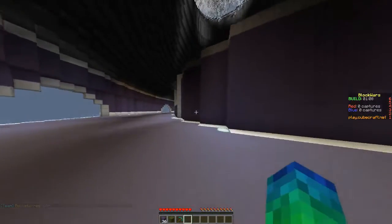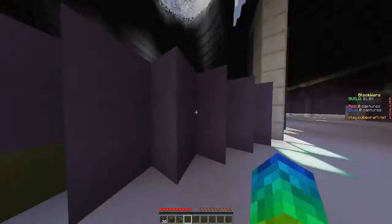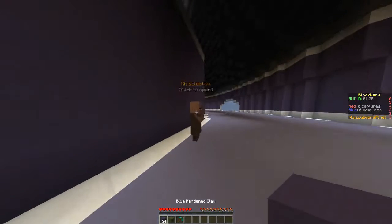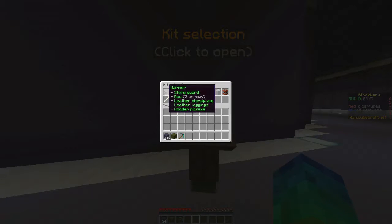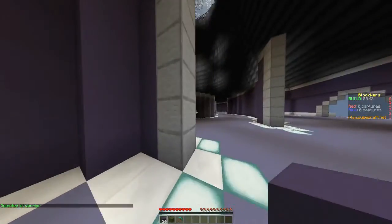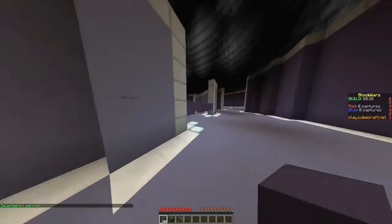I'm in the game and it's still in the build phase right now. I've got these blocks which I'm not sure how to use. The kits available are warrior — stone sword, bow, leather chestplate — archer, minor, and runner, though I haven't unlocked those. I think I'm just going to choose warrior because I'm good with swords.